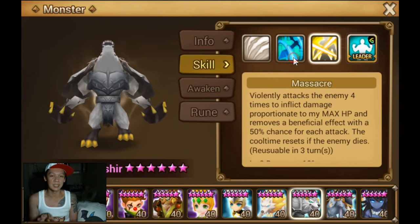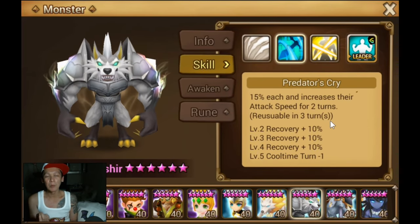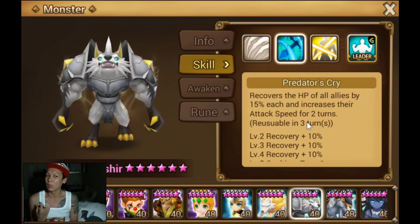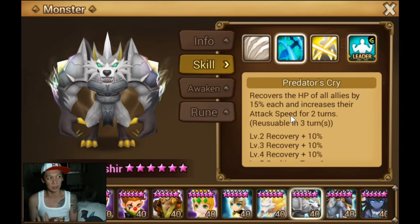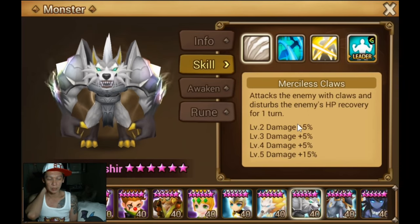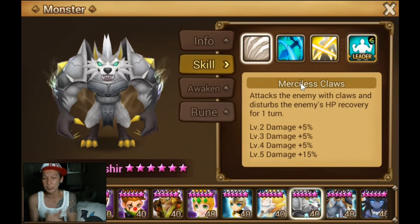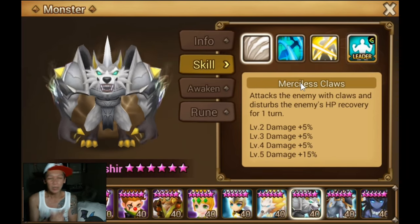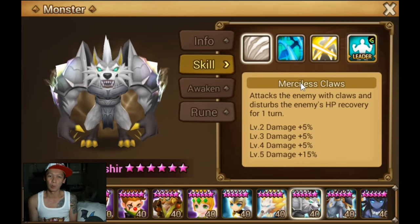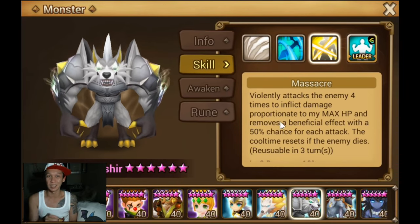His second skill is a utility heal — it's a really small heal, doesn't heal for a lot, but it gives speed for two turns which synergizes well with speed-type monsters. The first skill stops HP recovery for one turn, which honestly isn't a big deal. If I were to use Asher, it's really just because of Massacre.